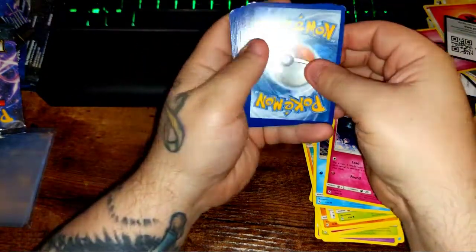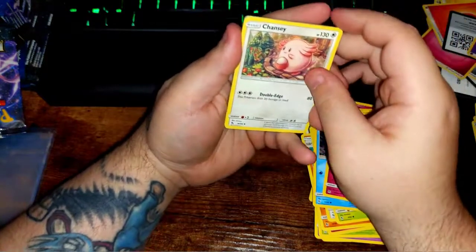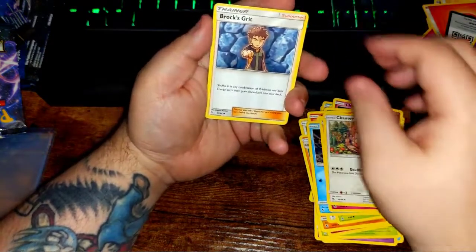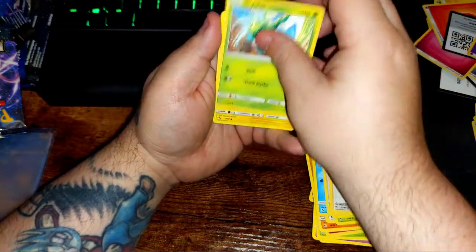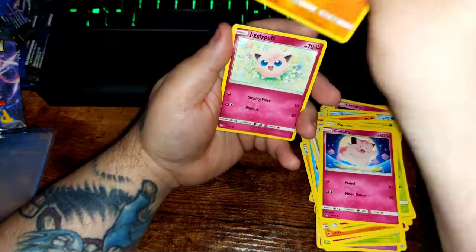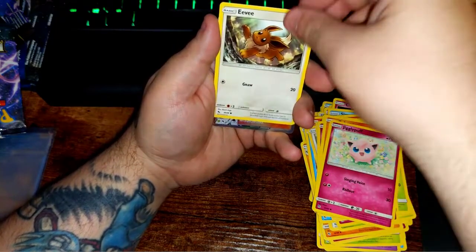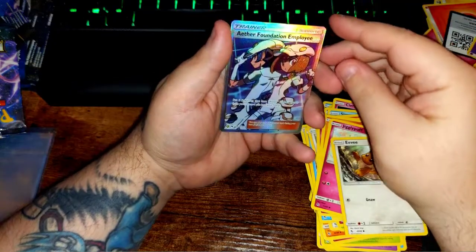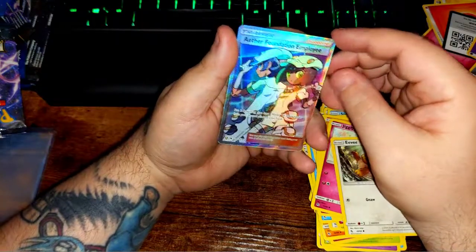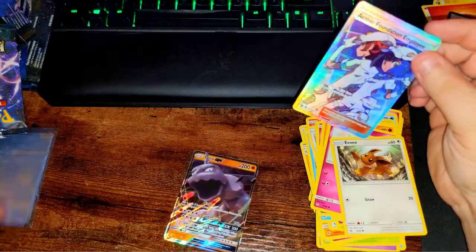Some sort of card — psychic. I just saw some glimmer off my camera, so there's something really good in the back of this one. Chansey, Brock's Grit, Scyther, Pikachu, Clefairy, Cubone, Jigglypuff, Eevee — what do we have here? Oh! An Aether Foundation Employee, hyper rare! And an Onyx GX. That was a good last pack for Hidden Fates.